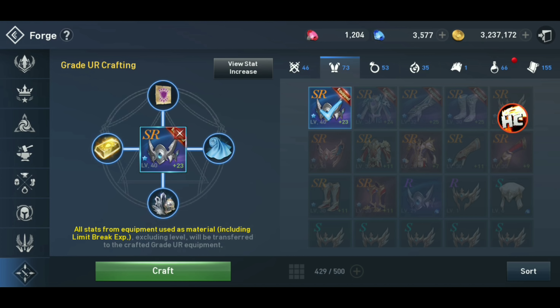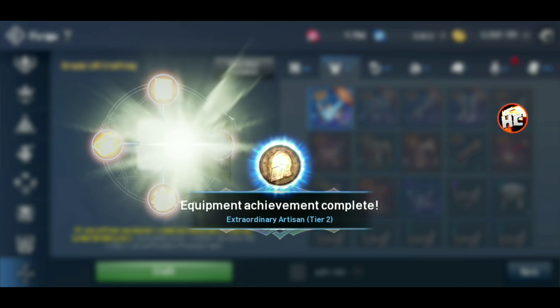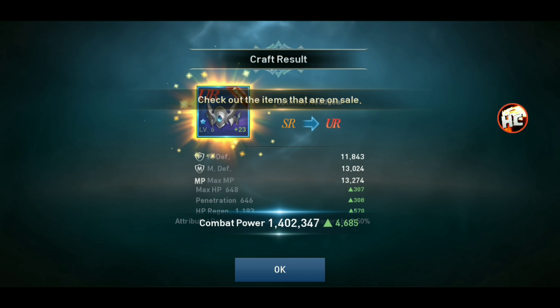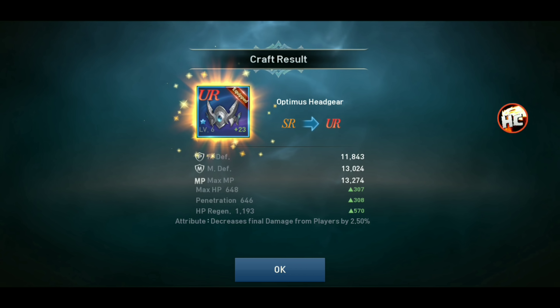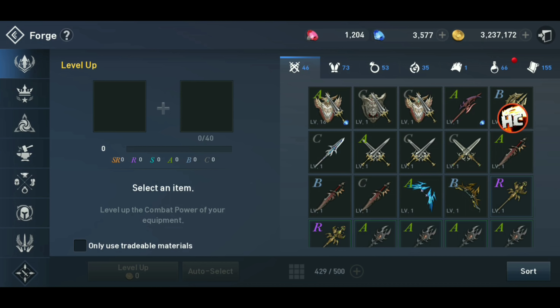So looking at the materials — I didn't see the CP on that one. Boom, so that's almost 5,000 CP, and then we can add all these levels. We're already at level six, which is nice from the limit break.